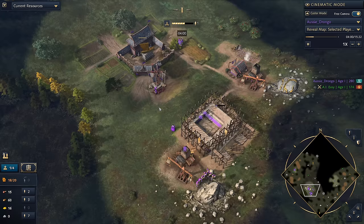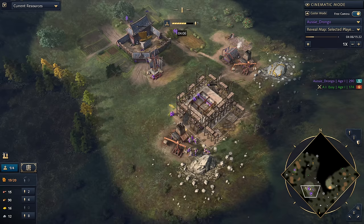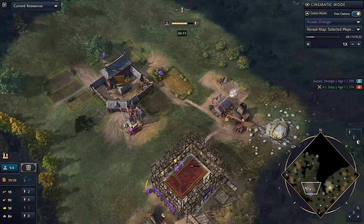One thing to note is that we're bringing the Imperial Official across — really, really important. You need to be supervising this as quickly as you can to maximize the efficiency. You can see that we're getting beautiful drop-offs coming through. Behind this, we've got the three villagers that were on gold coming over to wood, and we're rallying our town center to wood.